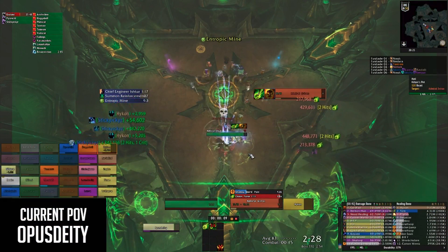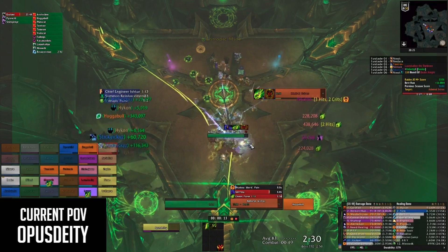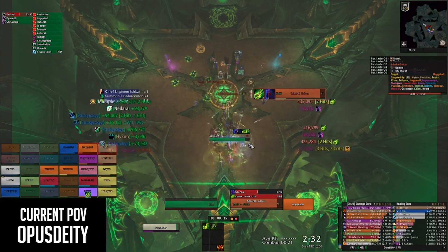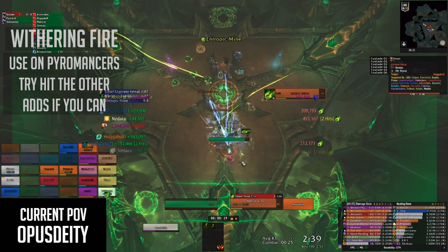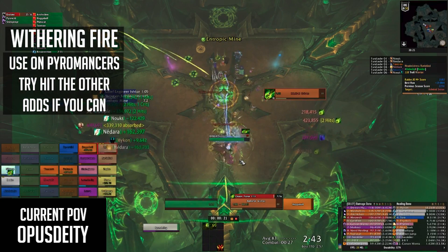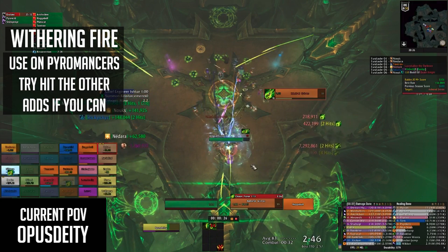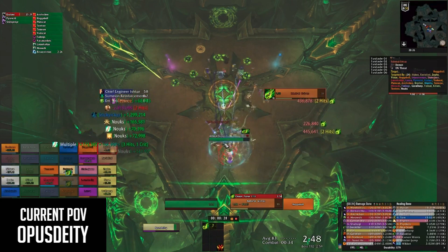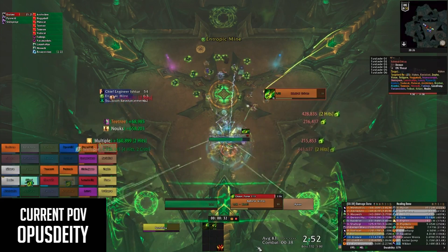Each pod has one shared ability which is Chaos Pulse, which you should be firing at the current active boss as often as possible to stack up that 15% damage increase buff. The Admiral's command pod special ability is Withering Fire, which deals damage in an area and also applies a debuff to any demon adds increasing the damage they take by 25% for 10 seconds. You'll want to make sure this at least hits the pyromancers, but if you can hit all three adds that would be ideal.